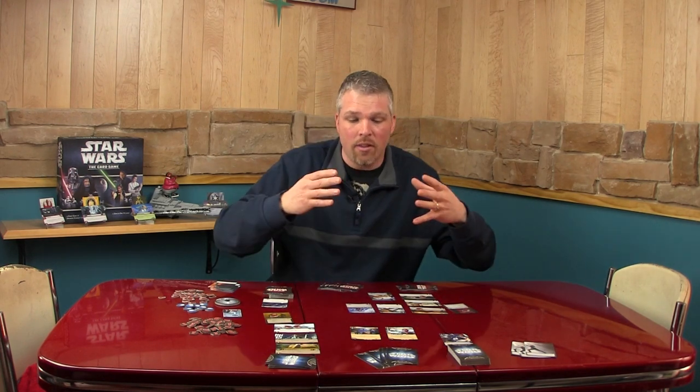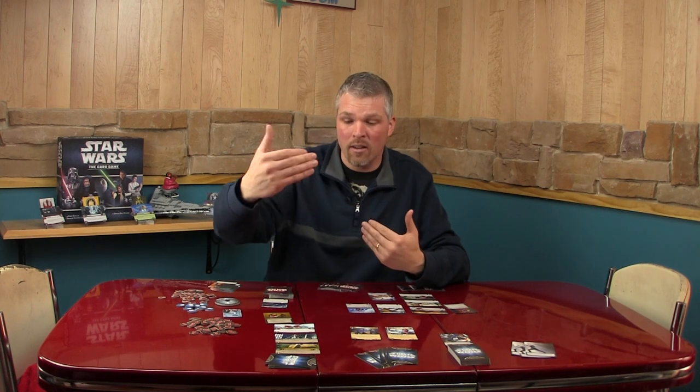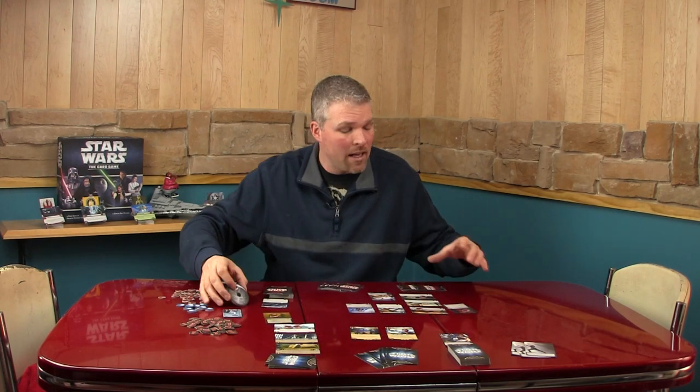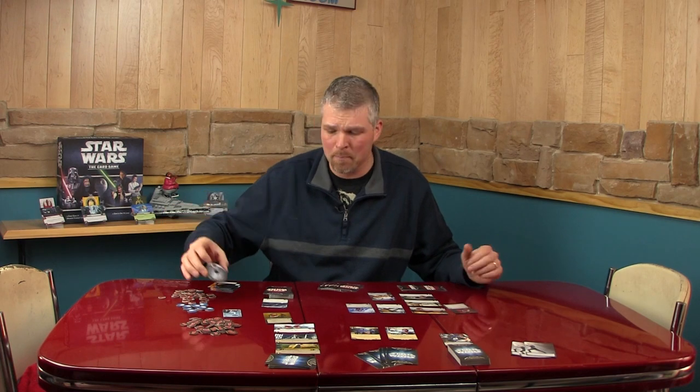This is where, as the light side player, you're going to try to win the game by taking down three objectives and damaging the dark side's objectives each turn. As the dark side player, you attack the light side and try to take down objectives to advance the Death Star dial. The light side player only needs to take down three of your objectives to win; the dark side needs to advance the Death Star dial to 12. There are five stages to this turn.